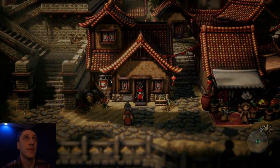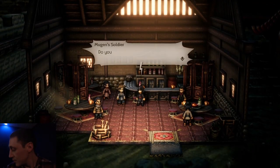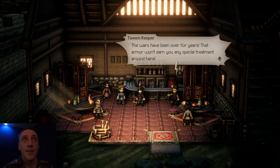Let's go to the tavern and see what's up. One thing about this game — you spend a lot of time watching cutscenes. A cutscene begins with a captain appointed by General Mugen confronting someone, saying the wars have been over for years and that armor won't earn any special treatment. A lot of this beginning scene is based on Japan's Sengoku period — the 1400s to 1600s where they were all at war, then entered a 250-year time of peace, and samurai became out of place in modern society.